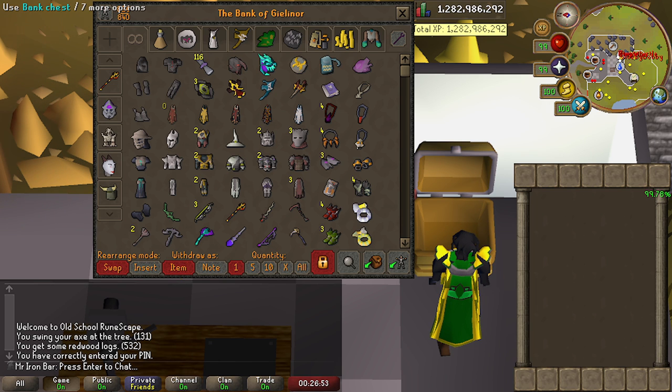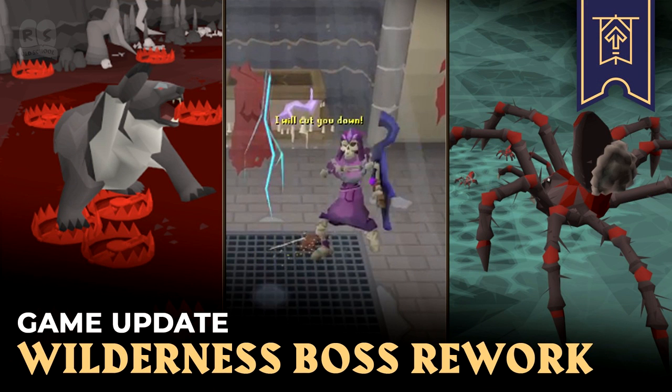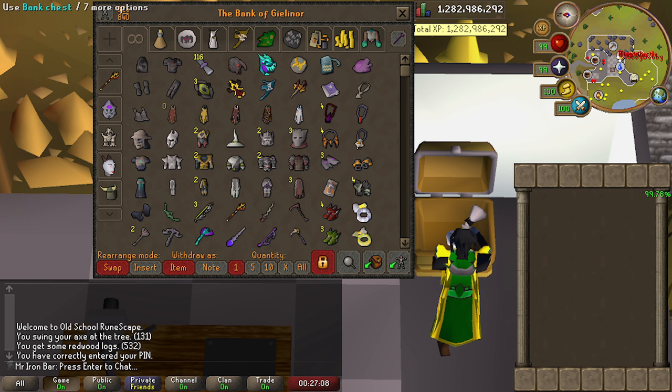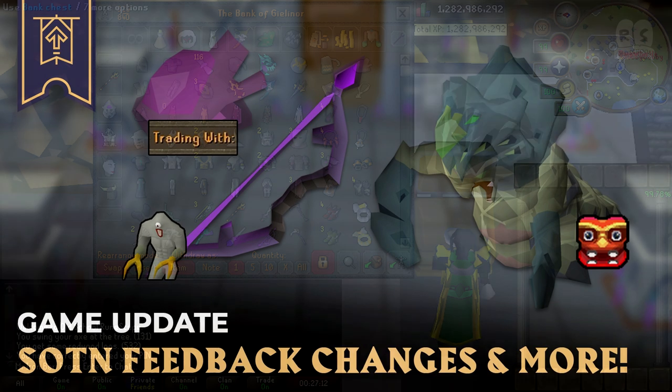Also at the start of this year we had the Wilderness rework, which if you've seen the last few videos I've also been working on. And there was another update — the Muspah boss released from the quest that is the prequel to Desert Treasure 2 — and that boss dropped things like the Venator Bow and the heart upgrade. So those are some of the major things that happened this year that I was involved in, because of the items and all that good stuff. And because it was fun. So let's get to the bank.